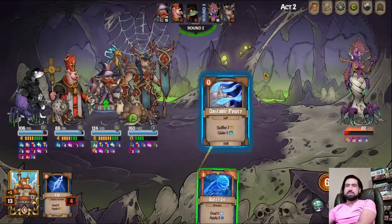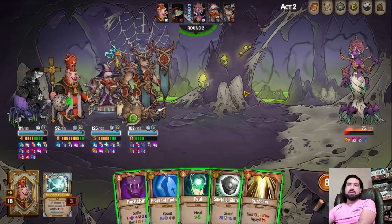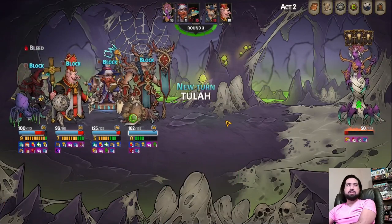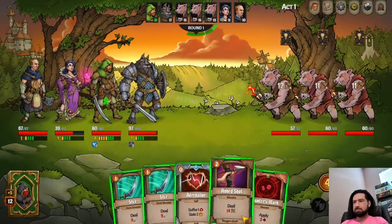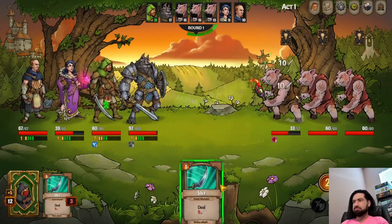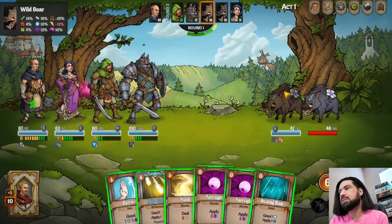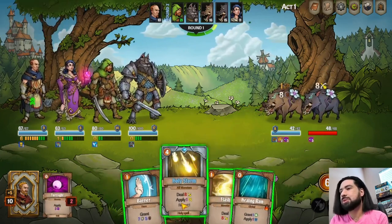Battles work similarly to many other deck builders. Drag and drop your cards onto the enemies for damage and different effects, or onto your character for heals, shields, and buffs. Each turn, you generate a baseline of 3 energy per turn per character, but unlike similar games, you are free to hold up to 10 energy between rounds. Monsters in Across the Obelisk will decide how many cards they will be playing at the start of the round.